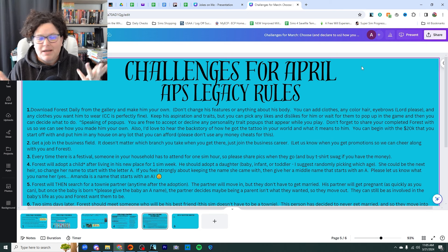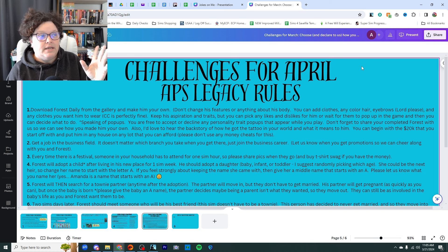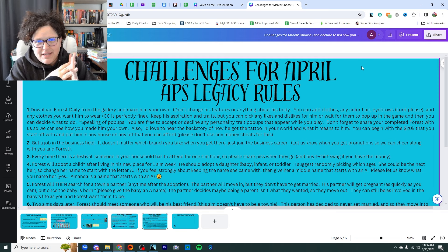Number three: every time you get a notification for a festival, somebody in your house has to go for one hour. So if you get a notification that the romance festival is in town, you can wait until midnight and go since it ends around one in the morning — you just have to be there for one hour. It does not always have to be Forest; right now it has to be him since he's the only one in your family, but for the rest of the time you play Forest's house, at least one person from that house has to go for one Sim hour. Also, if you're there and you have the money, buy the t-shirt swag.